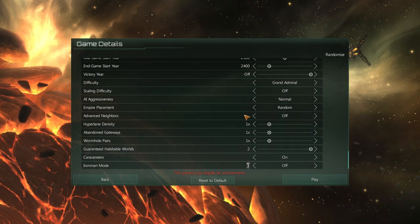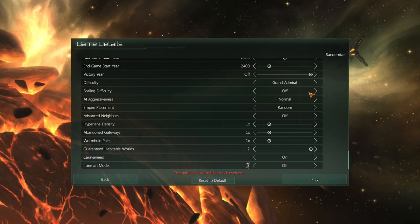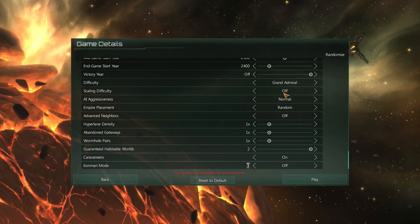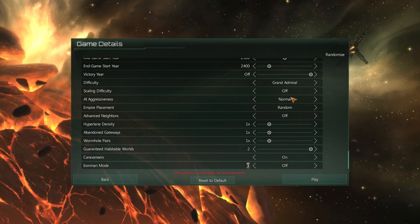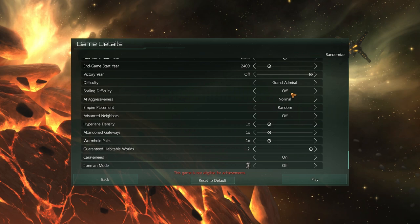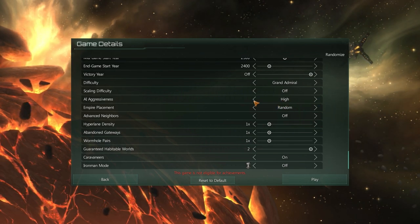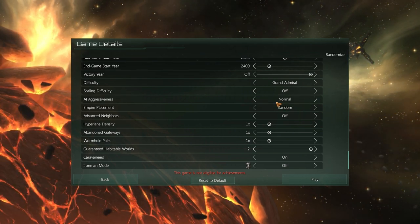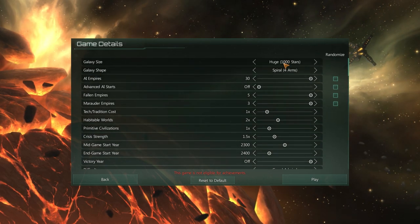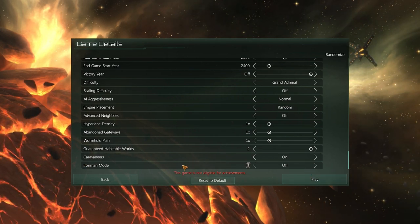Some of you would say you should boost the crisis strength to three. No grand admiral scaling difficulty — I used to have this on because I liked that empires would grow with you, but unfortunately it was also one of the things probably messing with my other games. The scaling doesn't really work; by year 15-25 you'd be way too powerful for them. AI aggressiveness is just normal — putting it on hard just makes them do dumb things. Empire placement is random, advanced neighbors are off, Caravaneers is on.